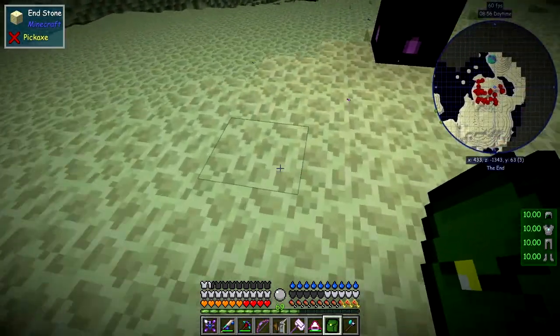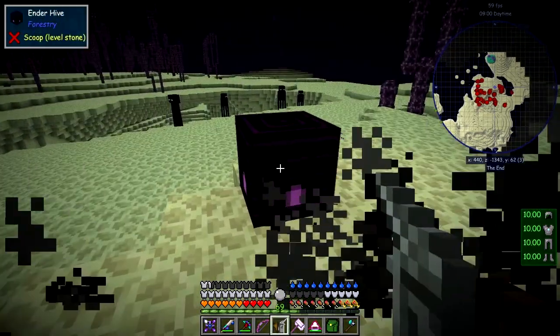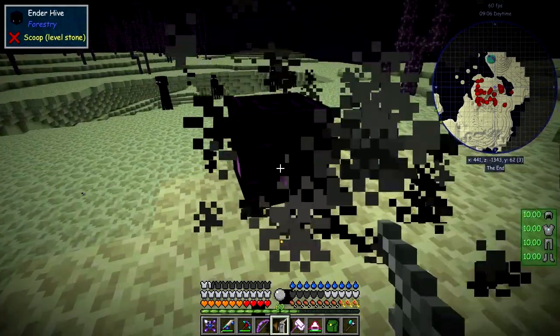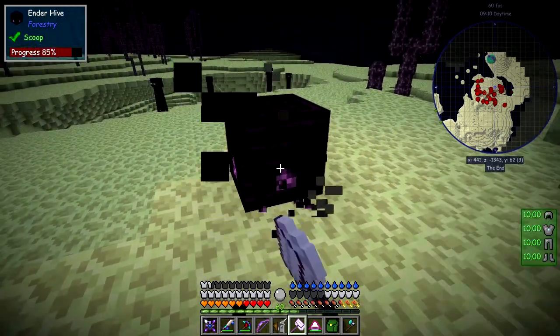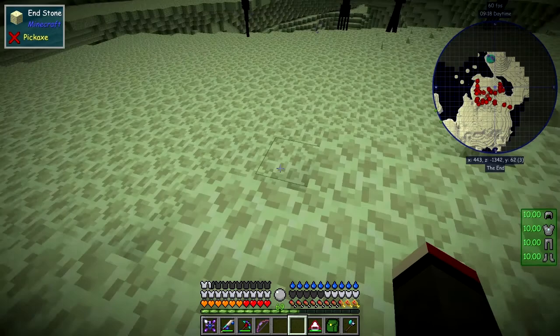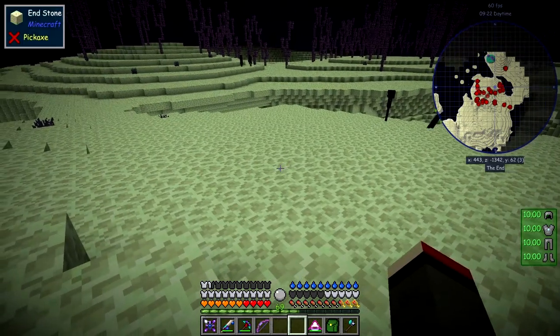I've finished that one. I came over here and found an ender hive — there are actually quite a few of these around, that's the first one I found today. Let's wait for the bees to come back in and then harvest the hive. There's definitely a princess in there. It's not so useful right now because we've got plenty of ender pearls, but it's a good source of them.